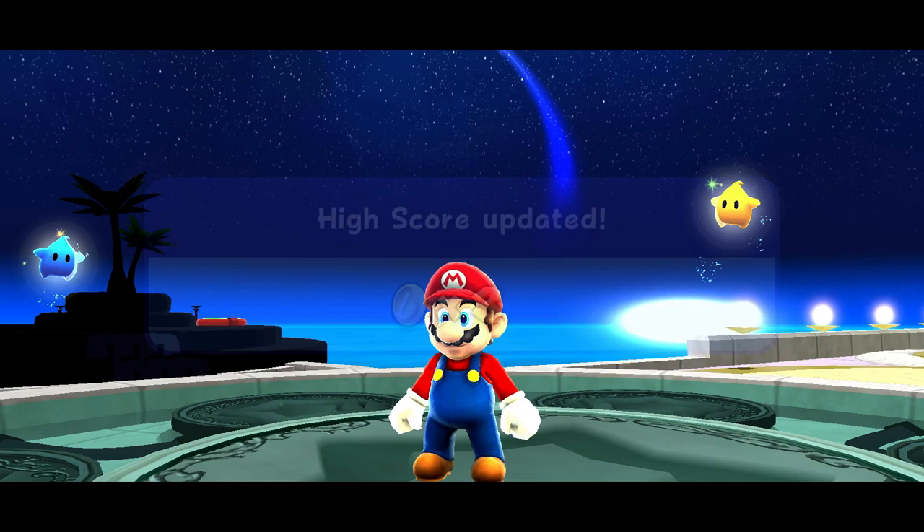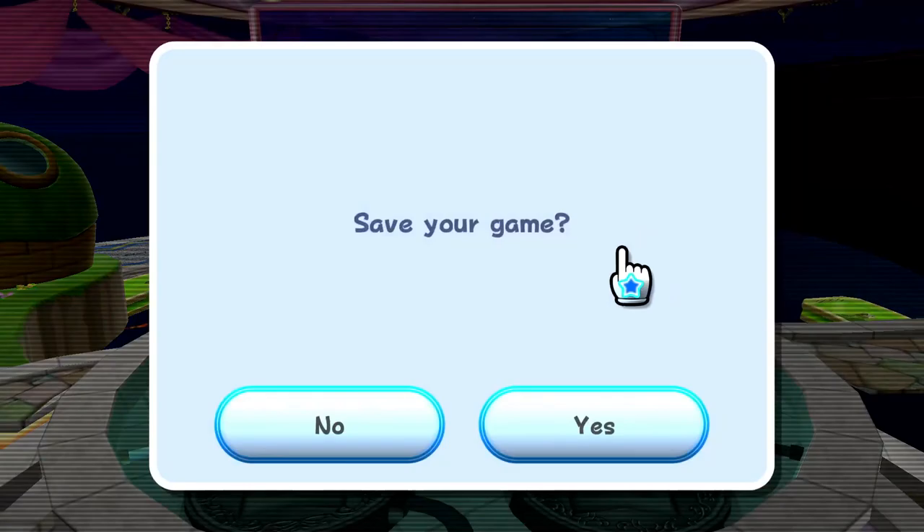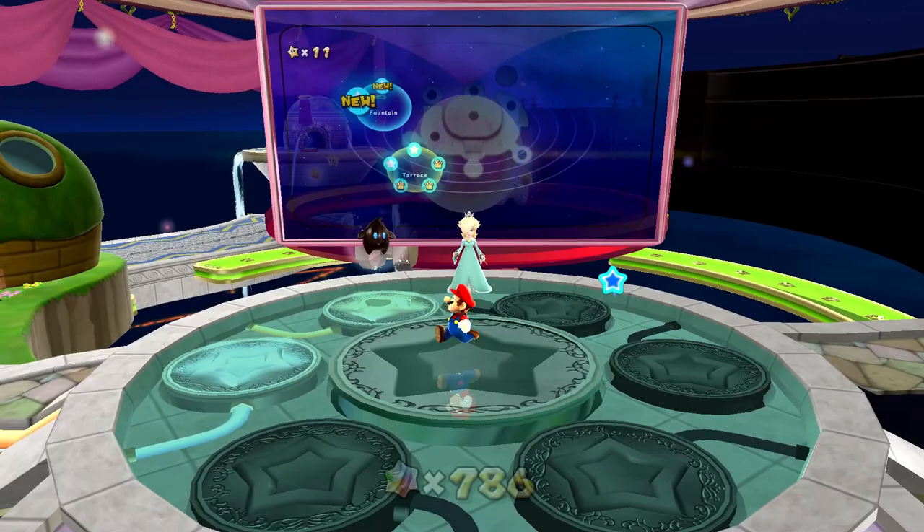We got our high score updated and a bunch more star bits. While we had to spend 400 to get there, we at least get 60 back. And we discovered a new galaxy too — I guess that'll be in the fountain, which is where we're headed right now. Let me check if there's anything more to do back there.